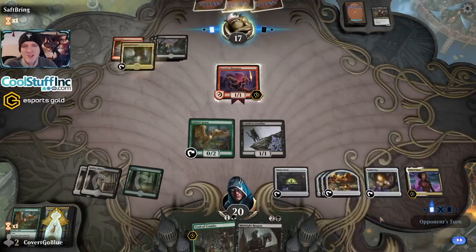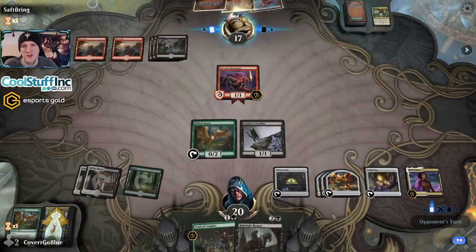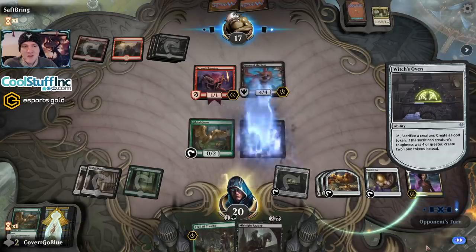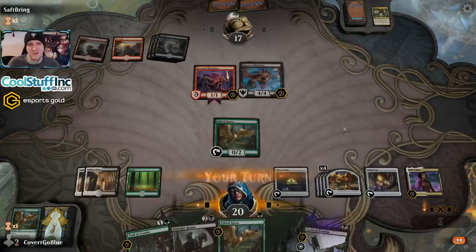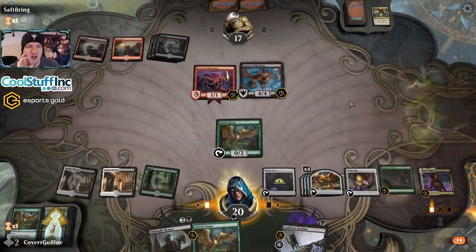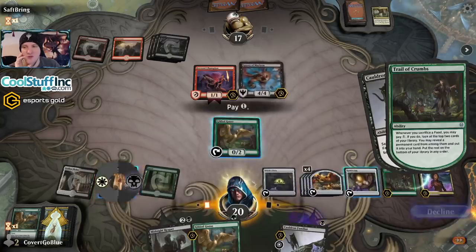Another wrinkle would be an obnoxious amount of pressure. An Embercleave here would be pretty obnoxious too, as double strike and trample would go right through the Cauldron Familiar. But it's Spawn of Mayhem — that is not good. Let's throw the cat in the oven, but we don't have to bring it back just yet. Another Goose. I think the best way to dig here is Trail of Crumbs, so let's get it online. Let's bring back our cat. We're digging for land and Doom Foretold.